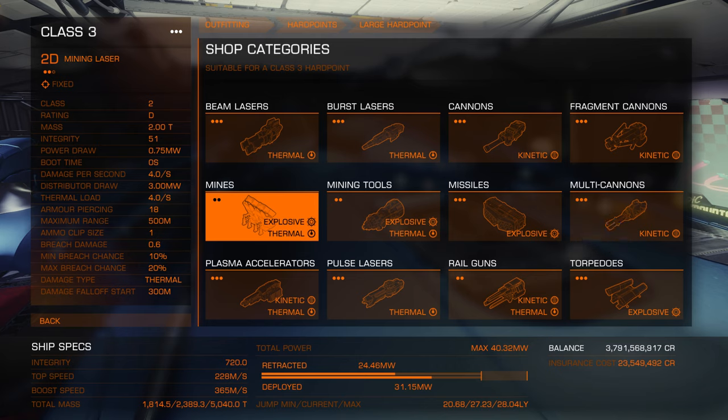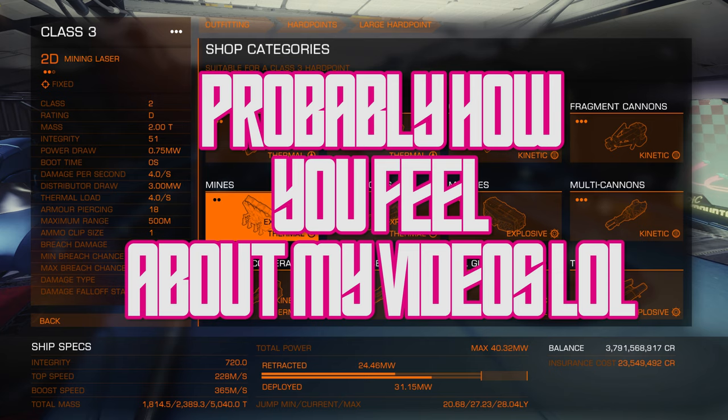Thermal weapons are for shields, kinetic weapons are for hull, and explosives are also for hull but they have way less ammo capacity and can be shot down by point defense turrets. Which weapon type you use depends on your playstyle, but I would recommend gimbaled for everything when you first start. Yes, the DPS is lower, but your time on target is going to be terribly low when you first start combat, so you will actually do more damage overall with gimbaled weapons. If you want a really easy time you can go turrets — click and forget — they will follow your target and do all the killing for you, but I find them boring.